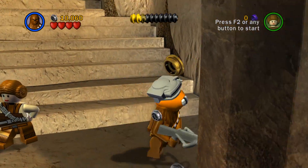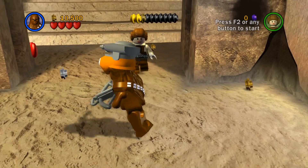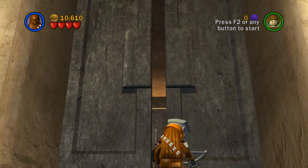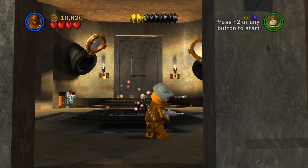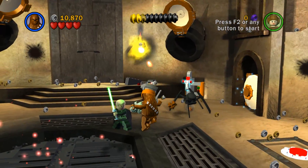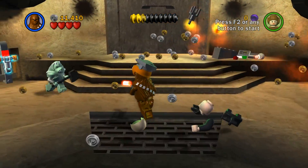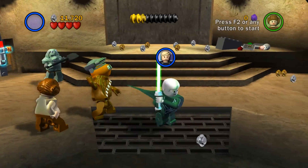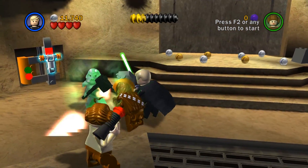Let's get as much stuff as we can here and get up this way. We already have 10,000 studs, which is nice. Who's this? Wait — this is a Jedi. It's not Luke, is it? Actually, it is Luke. He was just here? Because I thought he was fighting us.